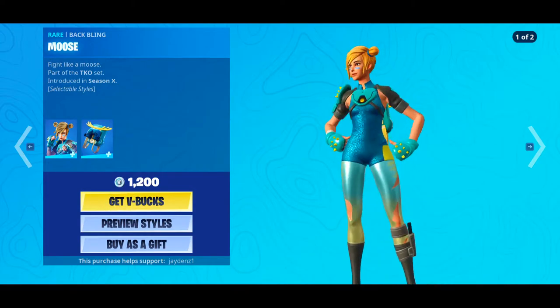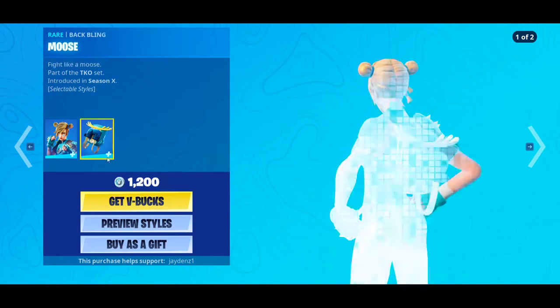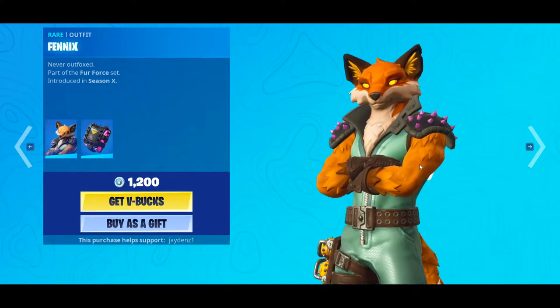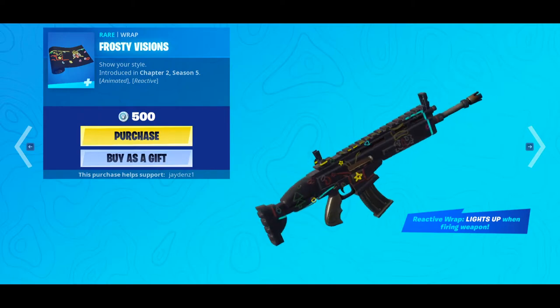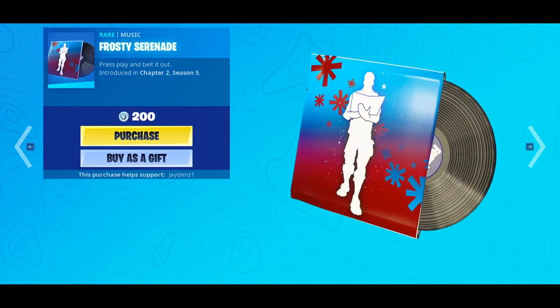Then we got Moxie with the Moosh backbling — it's another furry skin. Phoenix with the backbling Fox Pack, and wow this looks cool. And there's a new wrap too — what is this?